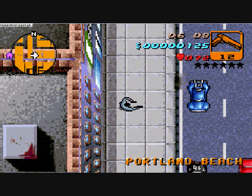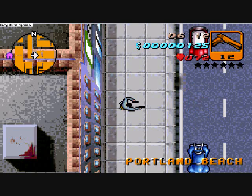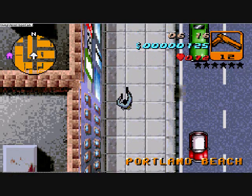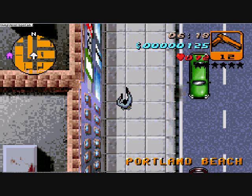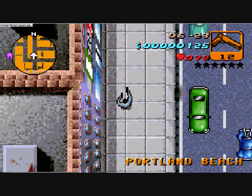Okay, so here's a Grand Theft Auto Advance cheat. I just did the one that gives you all the weapons. It's left, right, up, down, AA. And to access the cheat, you need to hold down A, B, and start.